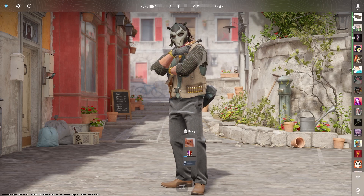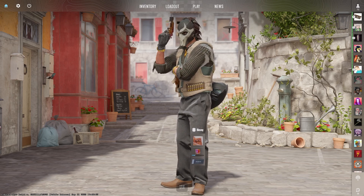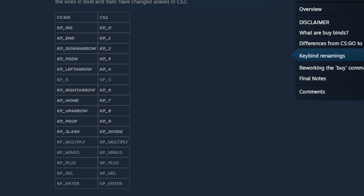The next thing we need to talk about is the way that CSGO actually calls certain keys. In the past, we would be using things like KPN, KPDownArrow, KPPageDown. Now in CS2, we're actually not using that anymore — we're going to be using KP0, KP1. They're going to be numbers. On screen there should be a diagram to show you what you need to change the bind to.